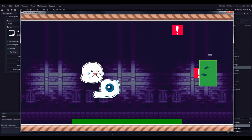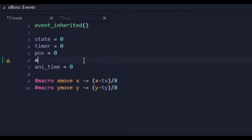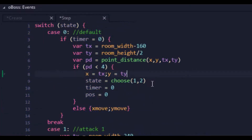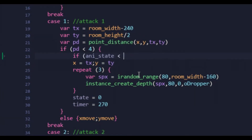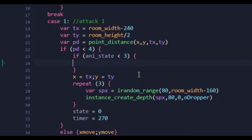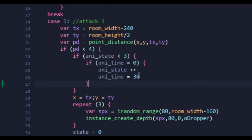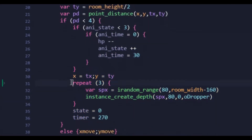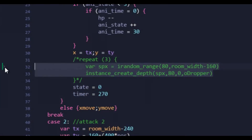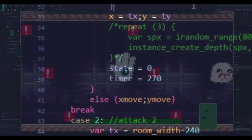Now that our health system is in place, we could technically make our boss mortal. For our current boss, I wanted it to lose health anytime it did one of the attacks — this will make sense later. I needed the dropper attack to execute in a sequence rather than all at once. I did this by checking the current state of the attack and having a counter space out the timing of each dropper spawned. It would continuously execute until the droppers were created, depleting its health with each dropper spawned, then wait to return to its default state.